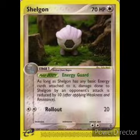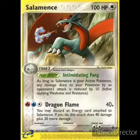Next we have his evolution Shelgon — 70 HP, Colorless, Stage 1. He doesn't have an ability but has a Poke Body called Energy Guard: as long as Shelgon has any basic energy cards attached to it, damage done to this Shelgon by an opponent's attack is reduced by 10 after applying Weakness and Resistance. So he already has a nice little resistance going on. For two colorless energy: Rollout, 20 damage. Retreat is two. We run two Shelgon in this deck.